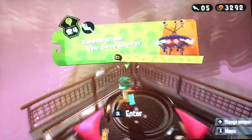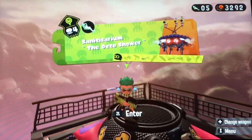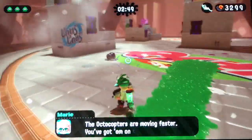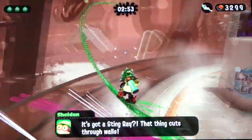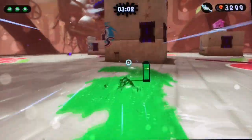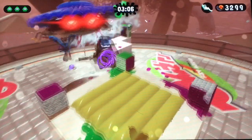So this is the last level that I need to complete with the Hero Shot, which is actually the fourth boss, the Octo Shower. This is its last phase. Let's dodge that Stingray that it has. Try and shoot the last four guys. Let's go up here and shoot him. Come on. Okay, we got one.